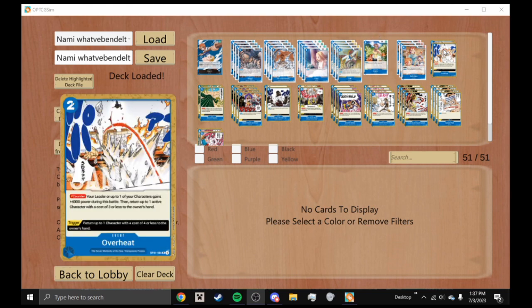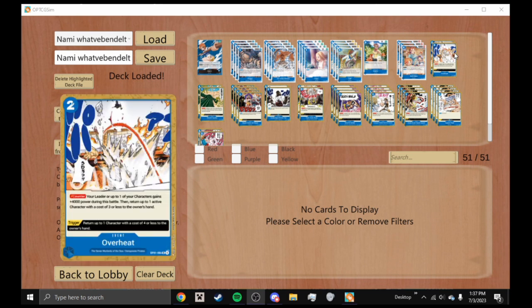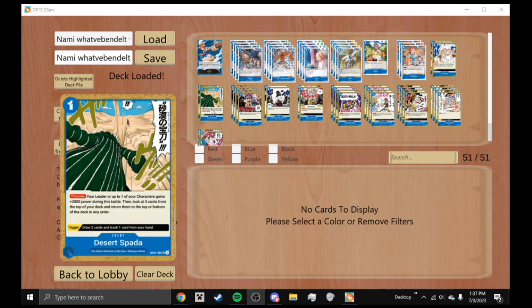On to our ocean of event cards — we have two Overheat, which as a counter gives your leader or one of your characters plus 4000 power during the battle, then returns up to one active character to the owner's hand. It's a pretty good card for the power boost and it's just another blue event card you can play in this deck, keeping your life up higher for longer.